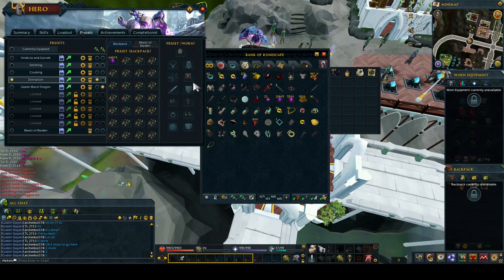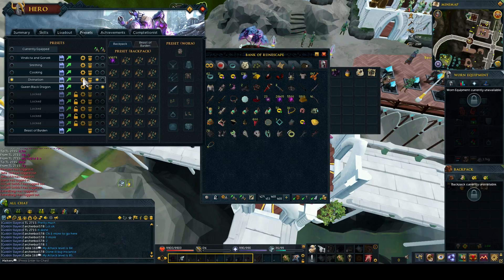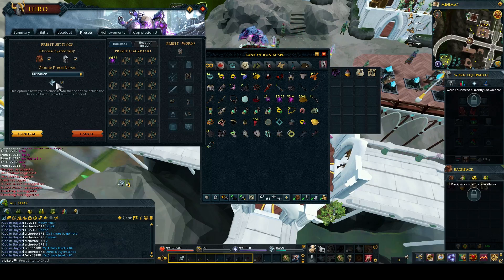You might as well wear any pieces of the divination outfit you've got — the diviners outfit is the other one. Make sure that in your beast of burden, it's full of adamantite ore as well. When we go into the settings, we can tick this little summoning icon so that it remembers your beast of burden's inventory at the same time.